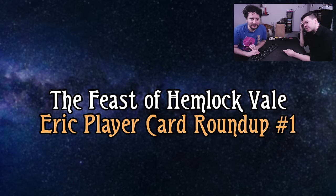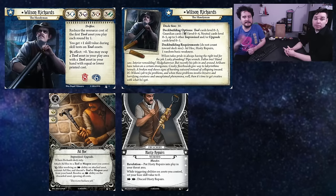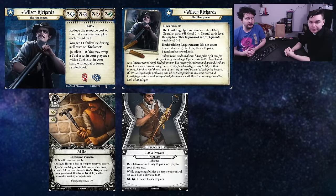Let's dive in with our first investigator: Wilson Richards. This MF is from the guardian class and has threes across the board for his stat line. His ability is to reduce the resource cost of the first tool asset you play each round by one, and you get plus one skill value during skill tests on tool assets. So really this guy kind of has four in all of his stats, but you just don't get them all the time. His elder sign effect is plus zero — you may swap a tool asset in your play area with a tool asset in your hand with an equal or lower printed cost.